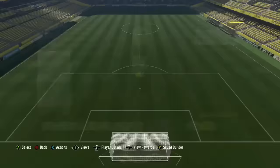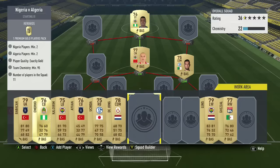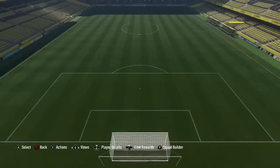At right center defensive mid we've got Bentalev to cover one of our Algerian requirements. All cards have to be gold and we need to get chemistry up to 95, with two players from each country. At left center defensive mid we're going with Dayong, who is quite cheap at around a thousand coins. At left back we're going with Calderim, one of the more expensive players at about sixteen hundred to two thousand coins, but he's not too hard to snipe so give it a few minutes before paying full price.